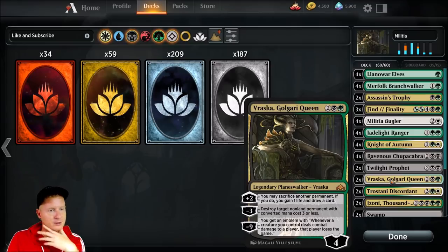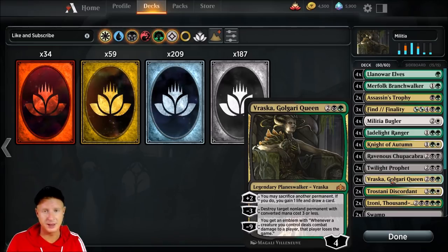Two copies Vraska, Golgari Queen — a beautiful planeswalker with a lot of cool abilities. You may sacrifice another permanent to gain one life and draw a card. Destroy target non-land permanent with converted mana cost three or less. And the emblem — whenever a creature you control deals combat damage to a player, that player loses the game. Haven't pulled that off yet, but we'll see.